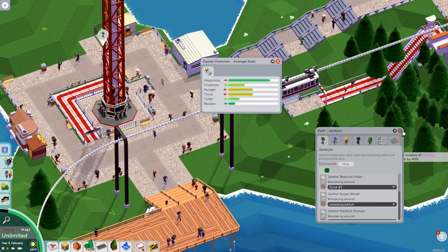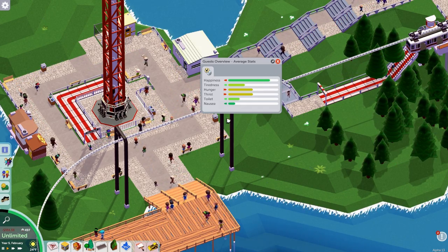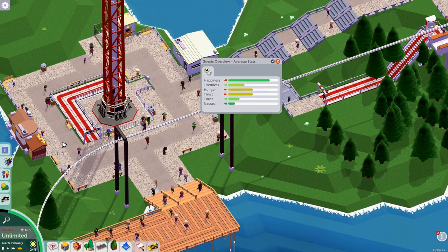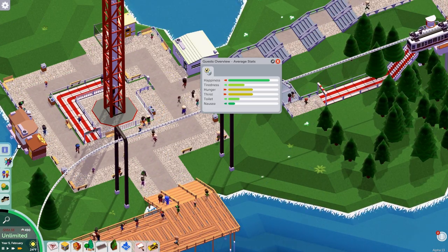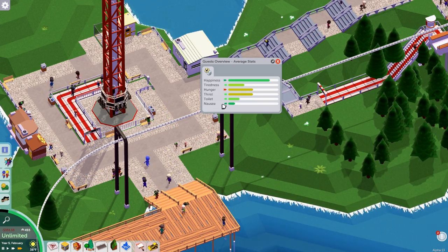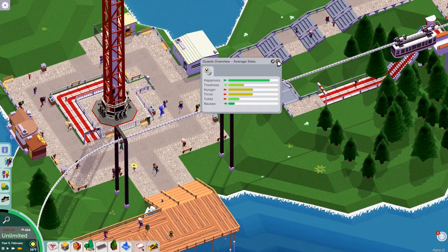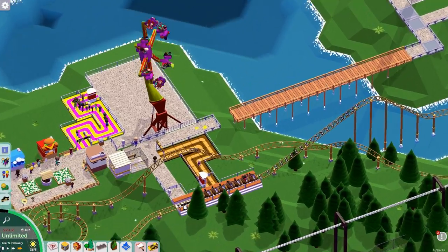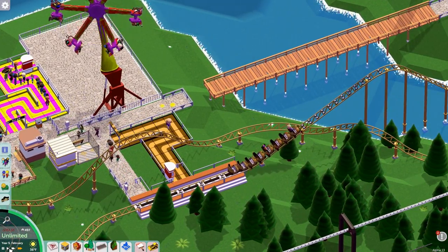There's a supply surplus of donuts decreasing prices 40%. Well, that's terrible. When are these hunger numbers going to go down? We have food places everywhere — it's not my fault they're not choosing to utilize them. You'd think eventually they'd start going down. Thirst is going down! I did it! I saved the day. Good times. Oh, it's going back up again. Well, I tried. Look at this puke — it's like people just walked in here to throw up.